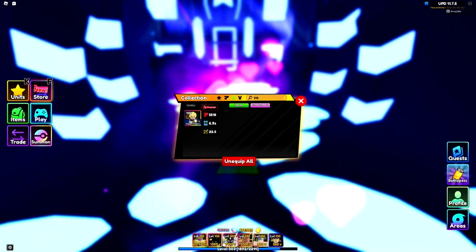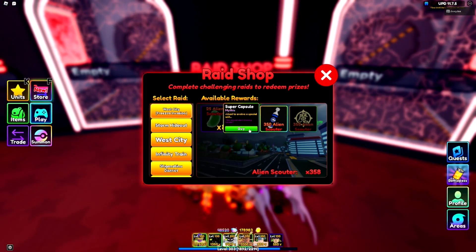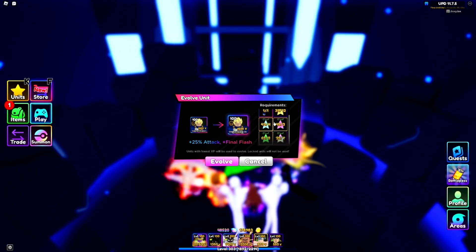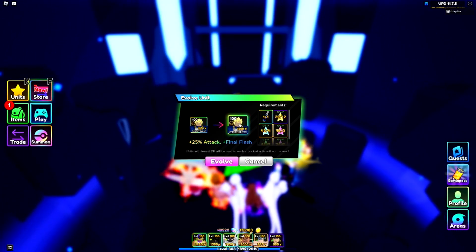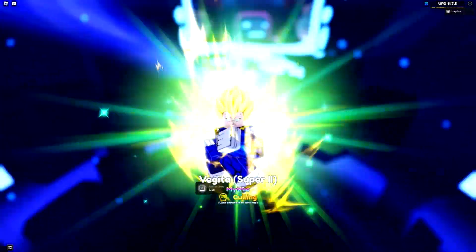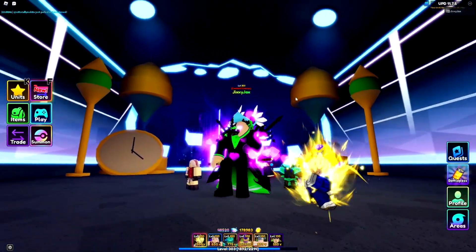I actually wasn't sure what item I needed to use to evolve Vegeta - turns out we need the Super Capsule, so let's go ahead and buy that. Now it's time to evolve the unit. We have all the items, all the stars, and we're going to gain 25 attack and Final Flash. The unit turns into Super 2.